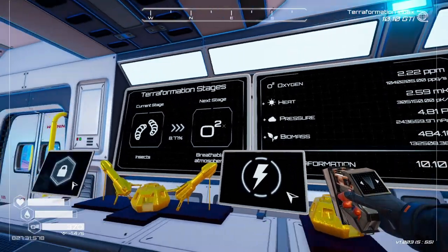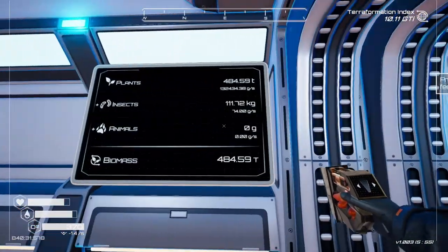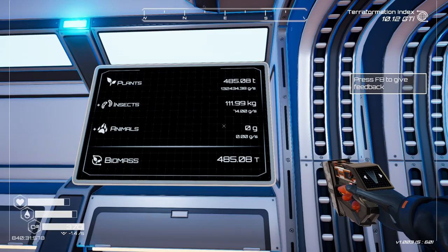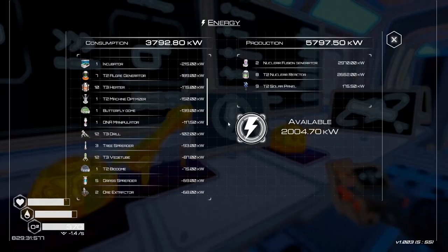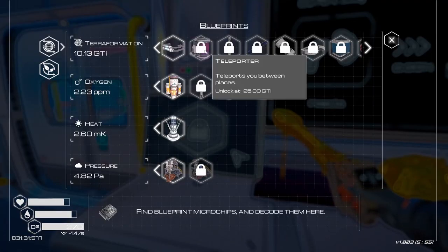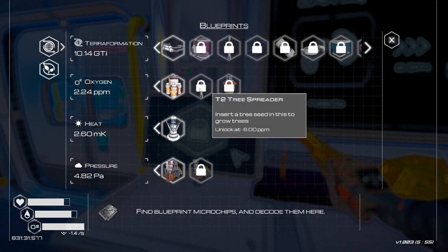Welcome back to the channel, thank you for joining me in another episode of Gameplay and Crafter. I just logged into the game. Looks like we're doing pretty good. Power is fine. We'll unlock the teleporter next at 25 GTI — it's gonna be a minute until then.